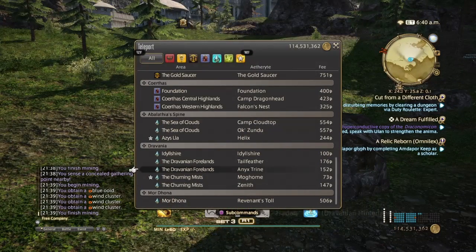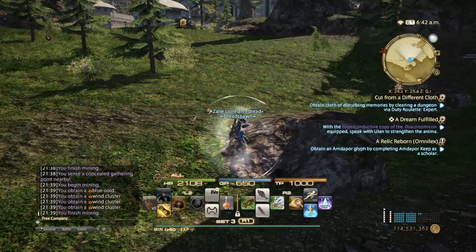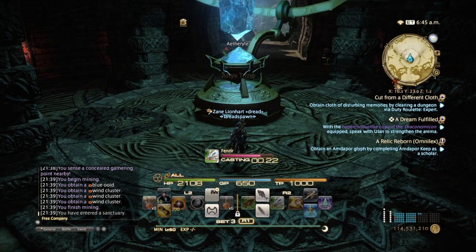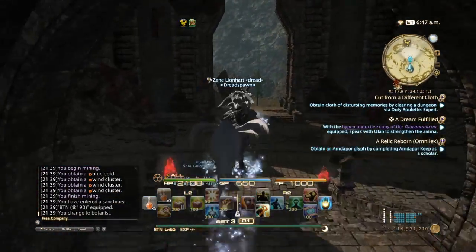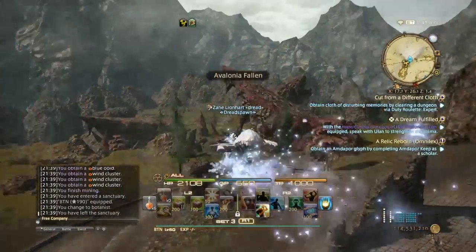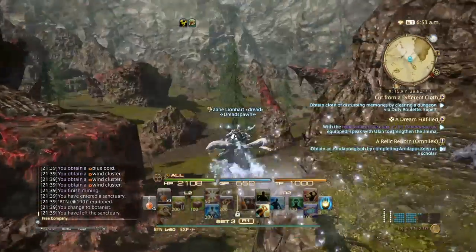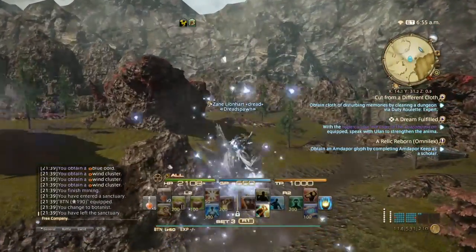Let's go over to the Four Lands and show you the botanist. You want to teleport to Anyx Trine, because that's where the level 60 nodes will be. This is for new players who just got into Heaven's Ward.